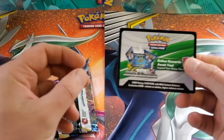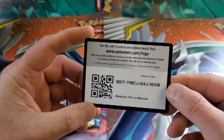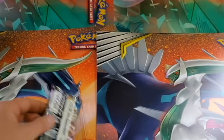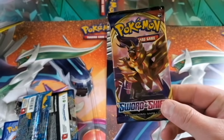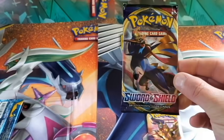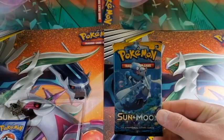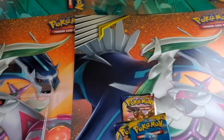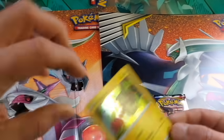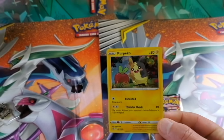Code card for this tin - if you play the online game, first come first serve on these codes. Feel free to pause and get that down, the first person lucky to get that. And we got our Sword and Shield pack, our second Sword and Shield pack. The last one had Sun and Moon, same thing with this guy, so probably Sun and Moon in all these packs as well. We got our foil card, the promo that's in the front - pretty cool.